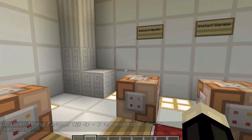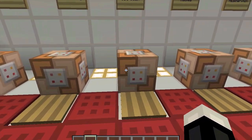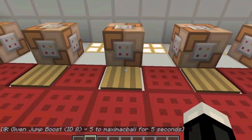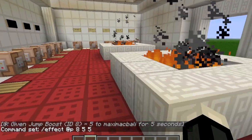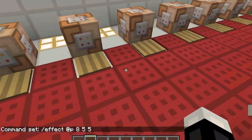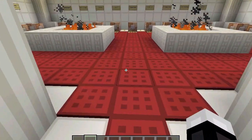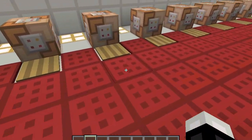Strength, instant health, instant damage, jump boost — jump boost is in the effect list. You step on it and you can jump however high; if I set it to five, I'm pretty sure you can jump six blocks high, but I'll leave testing that to you. Also by the way, I'm using carpets, which are also a new feature in one of the latest snapshots — pretty cool. You can get them in all different colors.